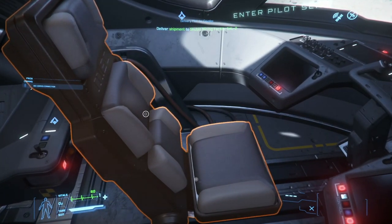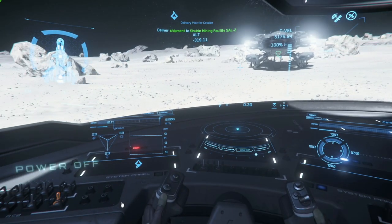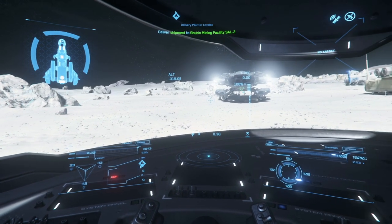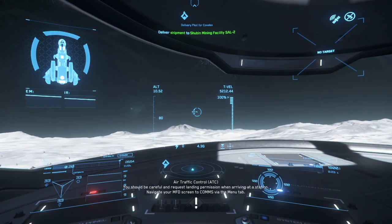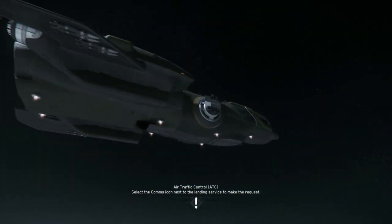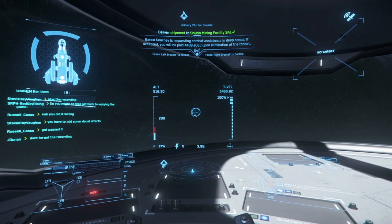We get back in the seat and back in the air — or I should say, in the vacuum, because there is no air in space. We got the ship going and we're going to go to Lyria, a moon of ArcCorp, and bring our box there for a total profit today of just over 2k, because I wound up spending 4k on a weapon and 21 magazines of ammunition for it. Yes, I'm ready for a firefight.